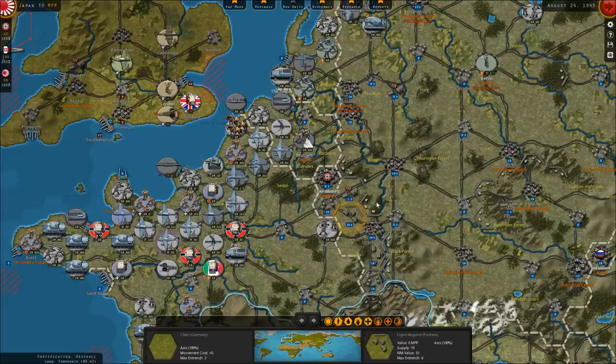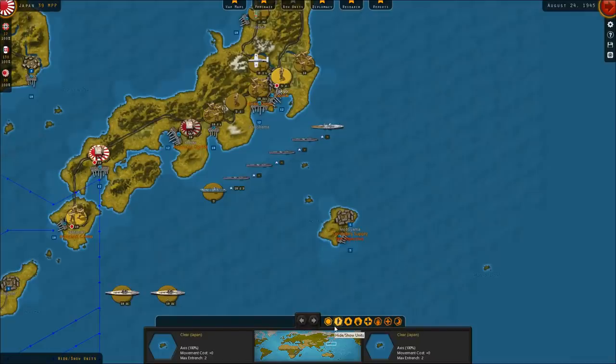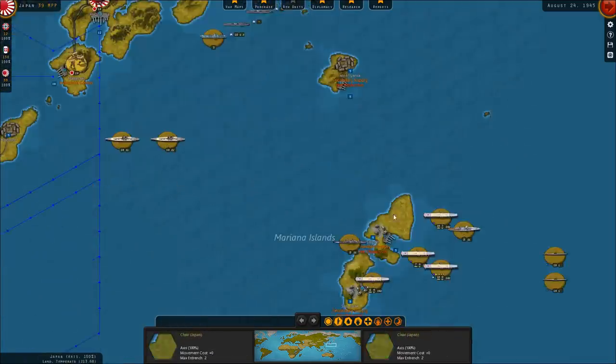Hello everybody, it's the Historical Gamer once again, and today we're returning to Strategic Command World War II: World at War. It is August of 1945 in our Let's Play series. The Americans are on the verge of invading Japan, and I just wondered, do they have nuclear weapons? Because if they do... Fortunately, I don't think they have any air bases within range to actually hit us. I don't think the B-29 can make it from Midway, even in this game. And they haven't taken any islands, so that's good.